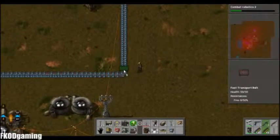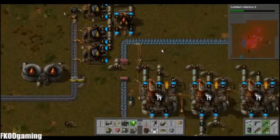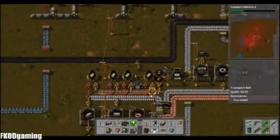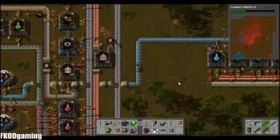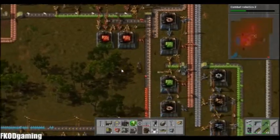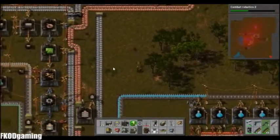Apparently I have plenty of fast belts. All right, so that'll ensure we don't lose any iron capability. How's our blue science coming up? Pretty good, looks like. The inserters are caught up, the advanced circuits are starting to get caught back up. Oh, we're actually producing plastic — very good, very good.